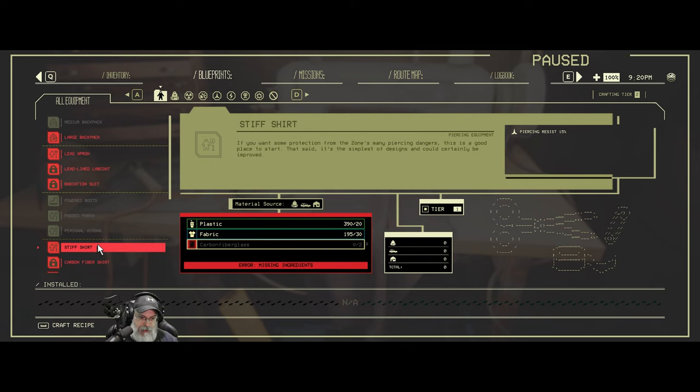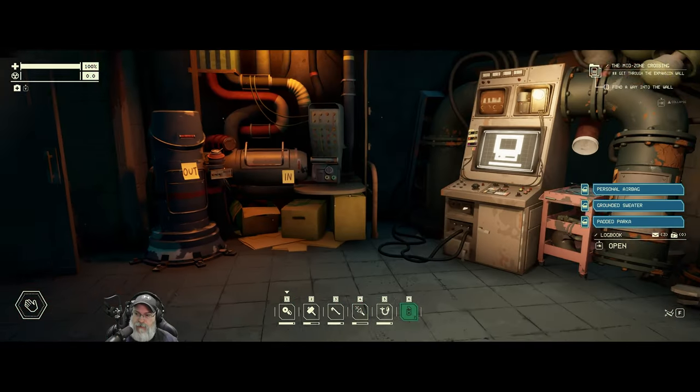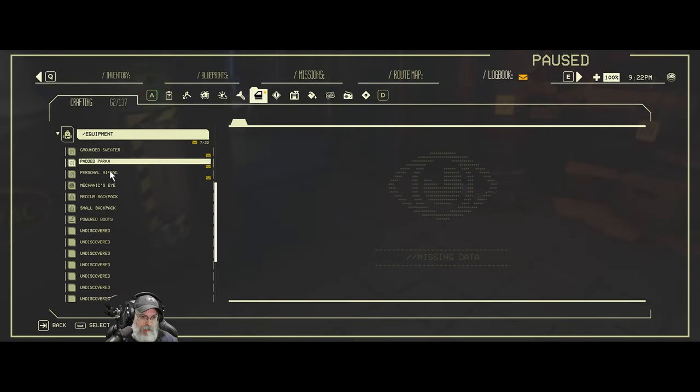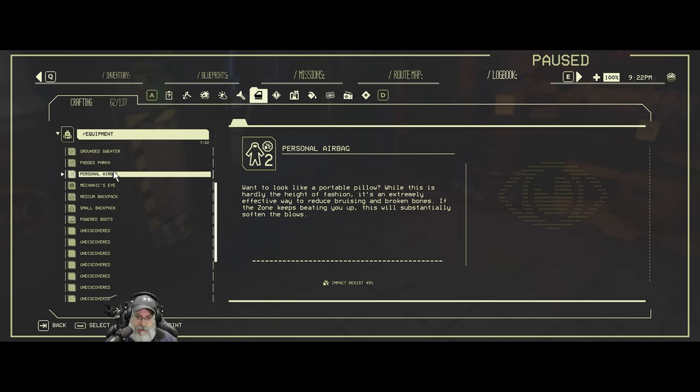Stiff shirt — carbon fiberglass — that gives piercing resistance. We got logbooks. I think we get the idea: electrical resistance and impact resistance for both of those.